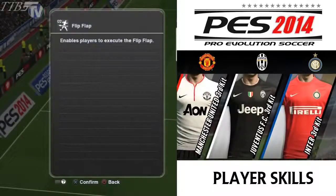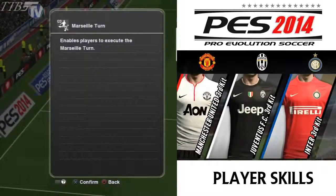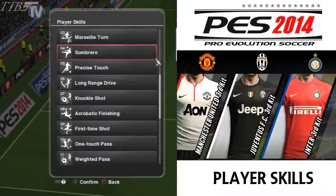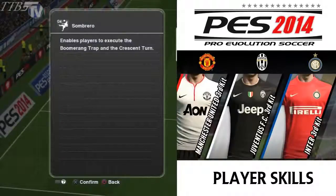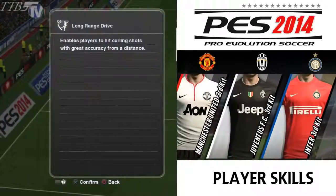Scissors feint: enables players to execute the scissors feint at high speed. Flip-flap: of course we know the flip-flap or elastico. Marseille turn: enables players to execute the Marseille turn, basically the roulette. Sombrero: enables players to execute the boomerang trap and the crescent turn. Precise touch: enables players to use a wider range of skills, including the cut behind.